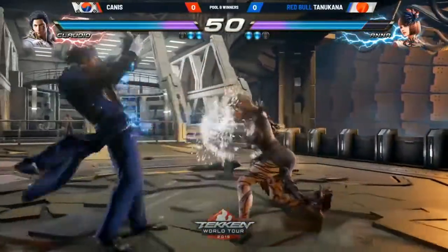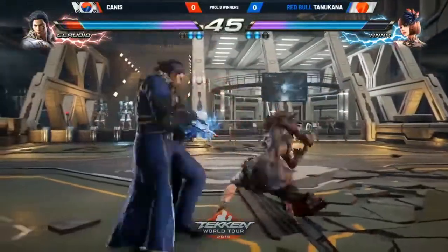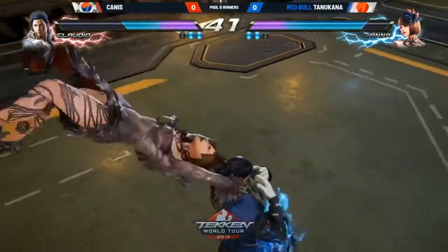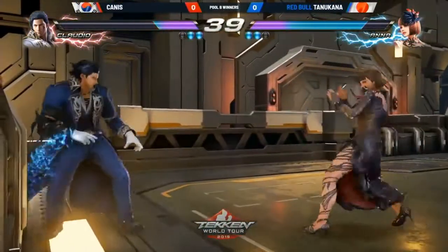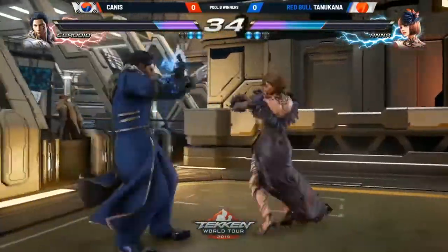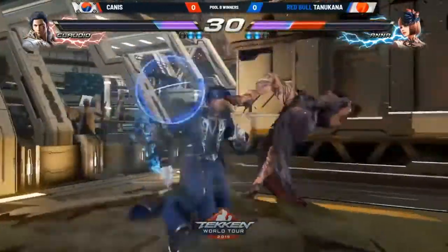Slowed the match down a little bit. No whiff punish. Trying to grab her ankles. Of course, one of the season two changes for Claudio gets access to those moves. Things are working out for Tanukana right now. Gets the grab, no break here. Pushes towards the wall. This is bad positioning for Candice. Yeah, it's a big throw. The big low.